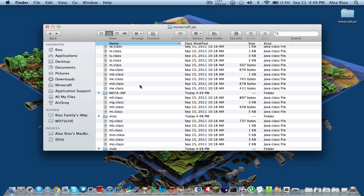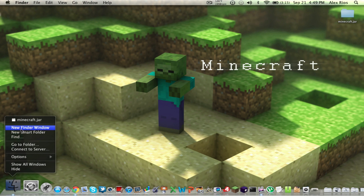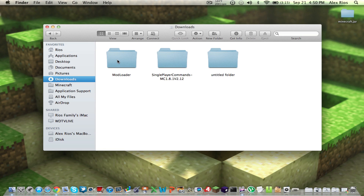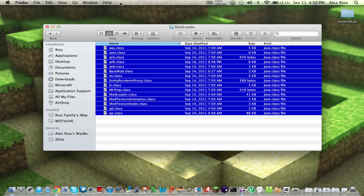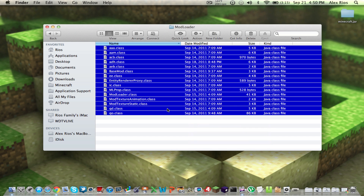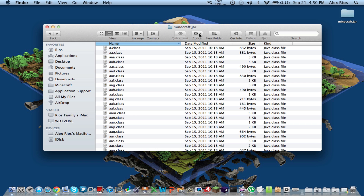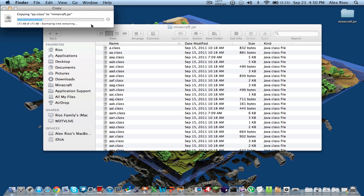Now open up a new Finder window and go to your Downloads. Open up your ModLoader folder and you should see all these class files in there. Select them all — it should be 15 items — copy them with Command+C. Now go back to that Minecraft.jar folder, paste them in there, and a pop-up should come up asking if you want to replace all files. Click Apply to All, check the checkbox, and then Replace. It should replace all the things — paste them in.